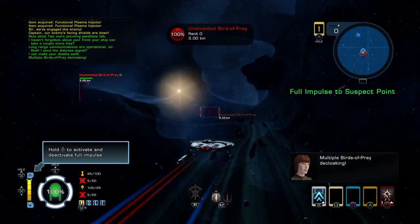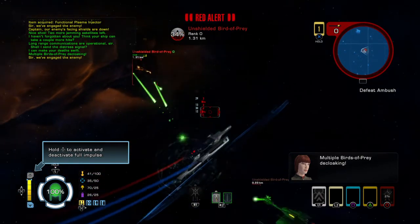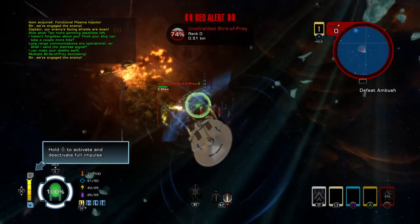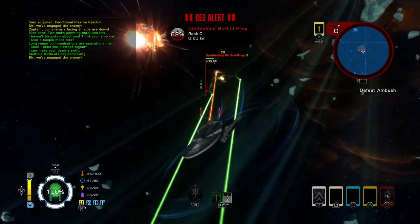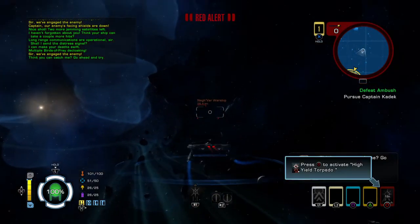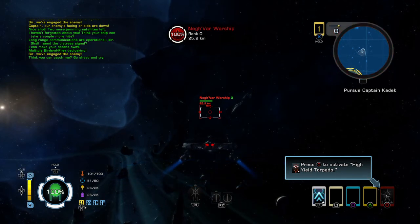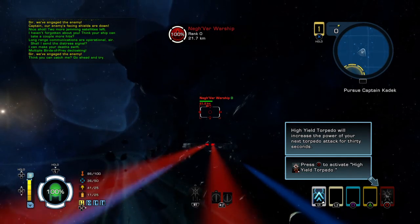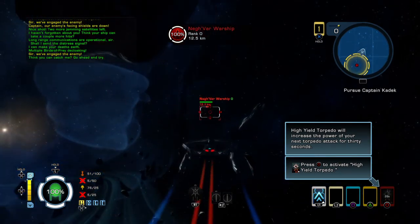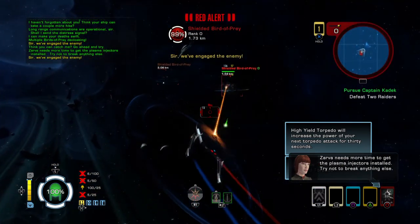Multiple birds of prey decloaking! Think you can catch me? Go ahead and try! Press the circle button to activate a high-yield torpedo. High-yield torpedo will increase the power of your next torpedo attack. Zarva needs more time to get the plasma injectors installed.